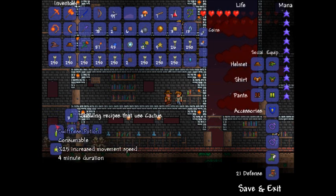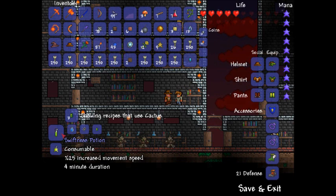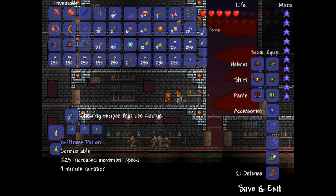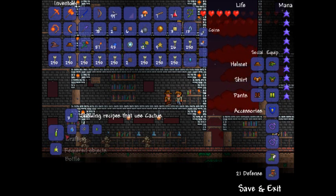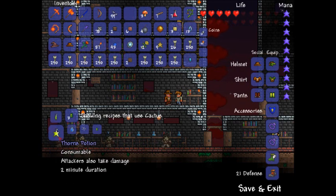Look what we've got here - this cactus that I got earlier, and a swiftness potion: 25% increase on movement speed. I'm not sure if that combines with the Hermes boots. Bottle of water, blinkroot - I have no idea where to get that from yet. And thorn potion.